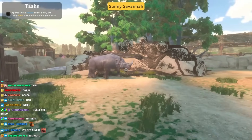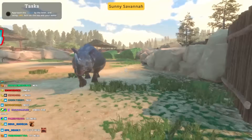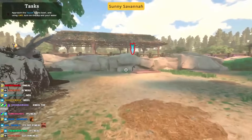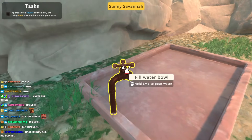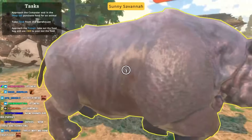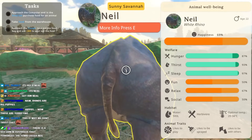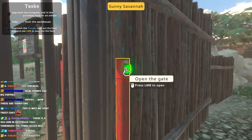Okay, that's a good Neil. Look at Neil - he is huge. Should I be terrified? I really don't know. Alright, we're gonna get you water, buddy. We're gonna fill this up for you, Neil. There you go. Approach the computer to purchase food for the animal. Take food from the warehouse, approach the trap. I want to buy food and some fun - food and fun. Let's go get him some good stuff.